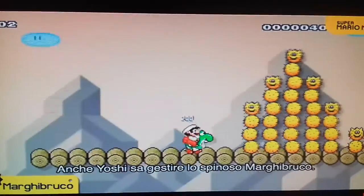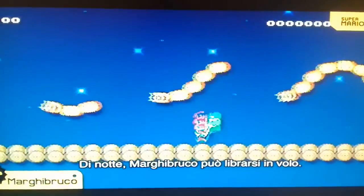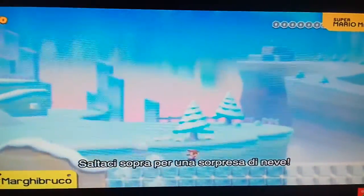Yoshi can also stomach the prickly Pokey. In night mode, Pokey will take to the skies. Give it wings and it'll home in. The snow theme turns Pokey into a snowman — step on one, and you're in for a snowy surprise.